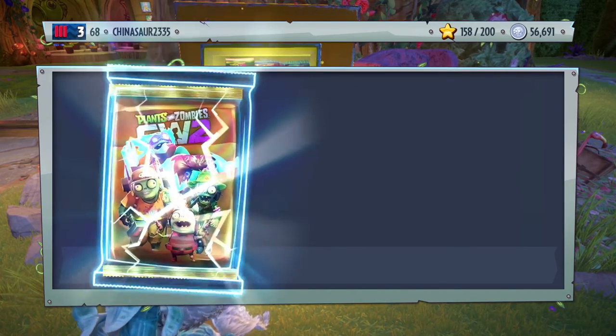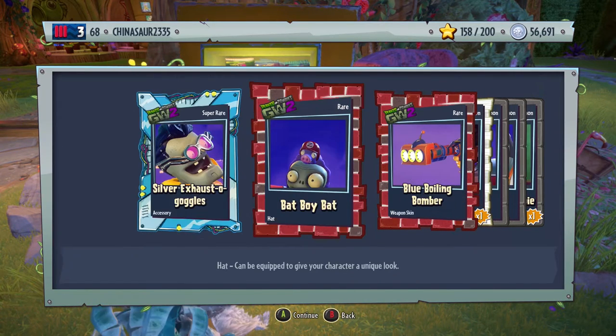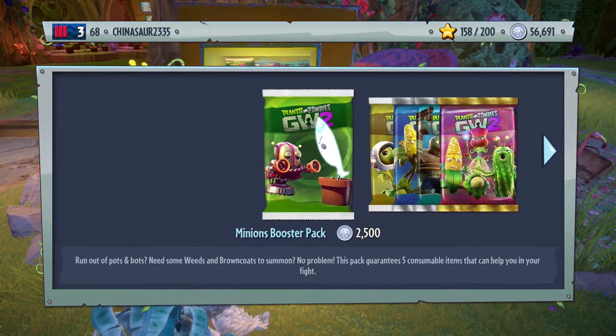I'm going to buy one more — running really low on coins. We have silver exhaust goggles, accessory for the super brains. Hat for the All-Star. Blue blowing bomber, weapon skin for the default scientist. Heal zombie. Fire starter. Tunnel vision. And a Conehead zombie.